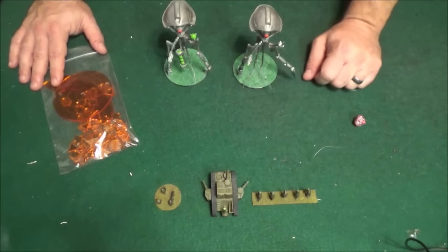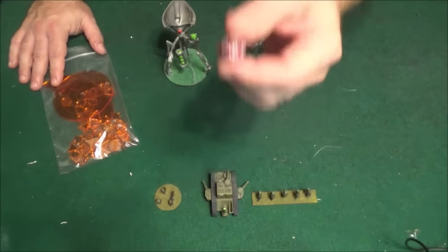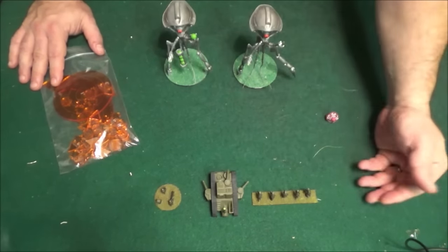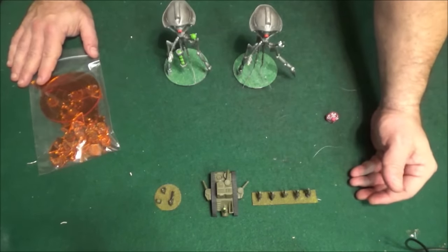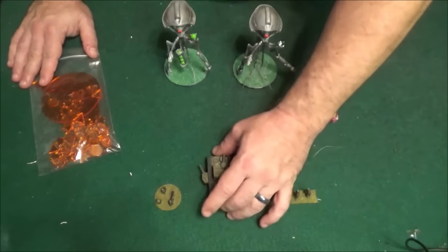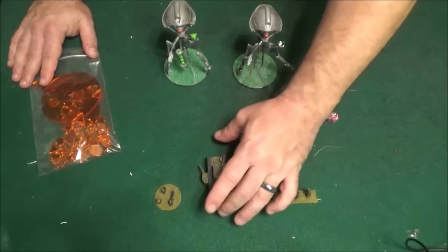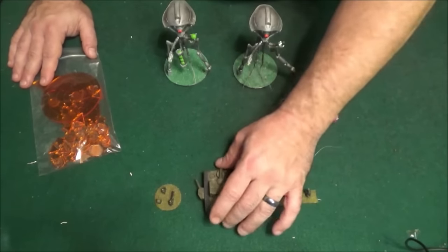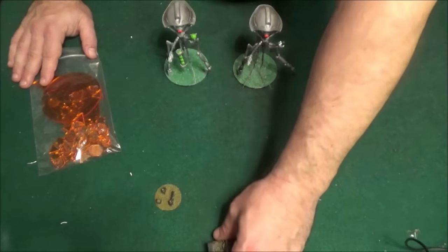The way it works is very, very simple. You have a defense value and you need a d10 to figure everything out. What happens is side A gets to go — whoever has the initiative. They would get a move order, then a combat order, and then another move order. So you would maybe move, shoot, and then retreat.